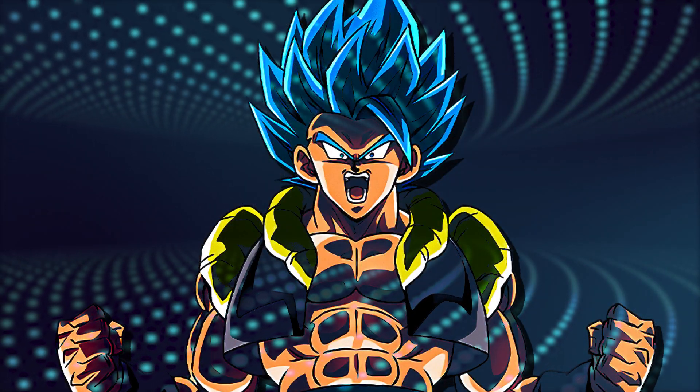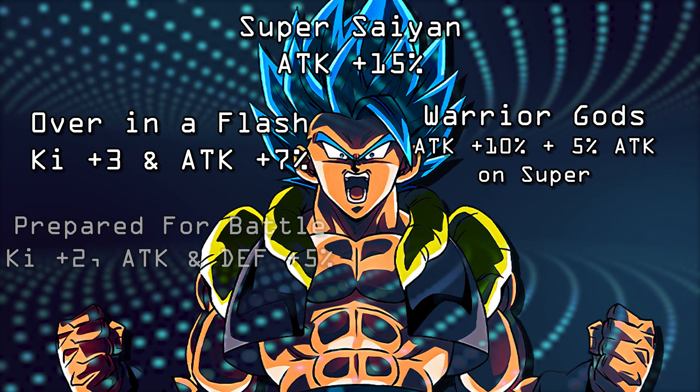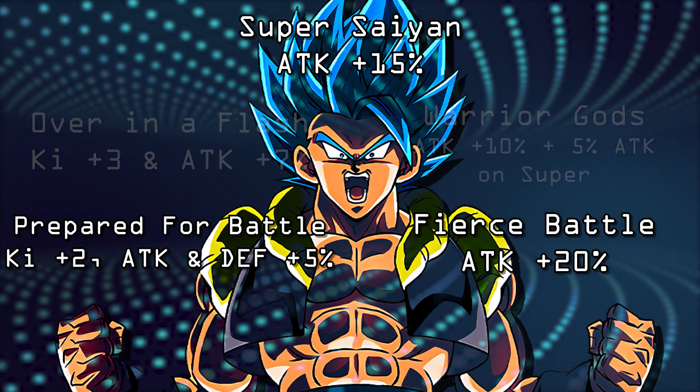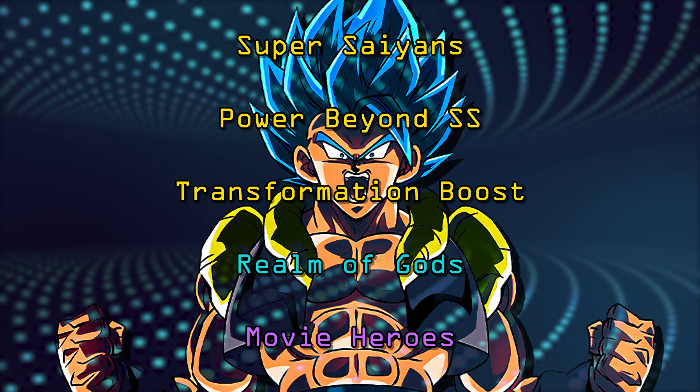Our number 2 pick is AGL Super Saiyan God Super Saiyan Gogeta. His EZA is top tier. He shares the links Super Saiyan attack plus 15%, Warrior Gods attack plus 10% and an additional attack plus 5% when performing a super attack, Over in a Flash ki plus 3 and attack plus 7%, Prepared for Battle ki plus 2 and attack and defense plus 5%, and Fierce Battle attack plus 20%. When God Goku switches to Super Saiyan Goku form, he only shares three links: Super Saiyan attack plus 15%, Prepared for Battle ki plus 2 and attack and defense plus 5%, and Fierce Battle attack plus 20%. He only shares five teams: Super Saiyans, Power Beyond Super Saiyan, Transformation Boost, Realm of Gods, and Movie Heroes. He performs critical hits, he's great at evading, and overall he's a great unit to work alongside our Godku — that's why he's at number 2.